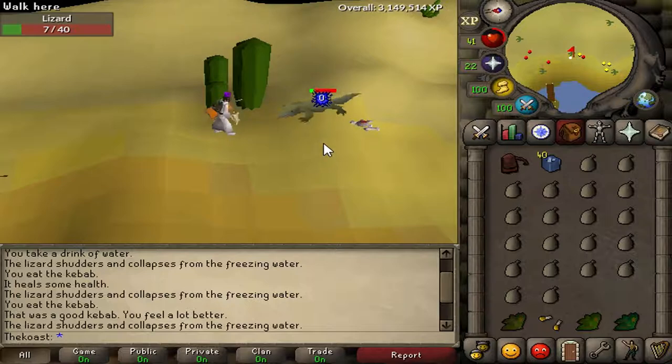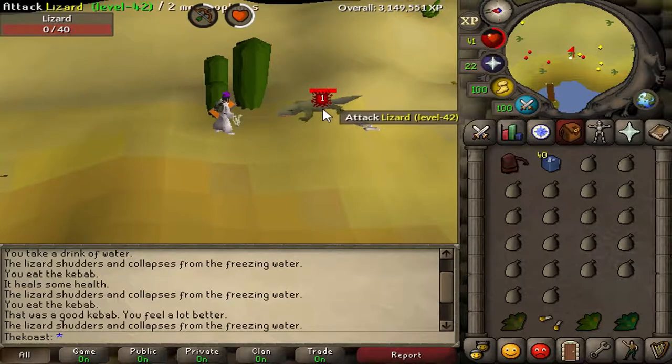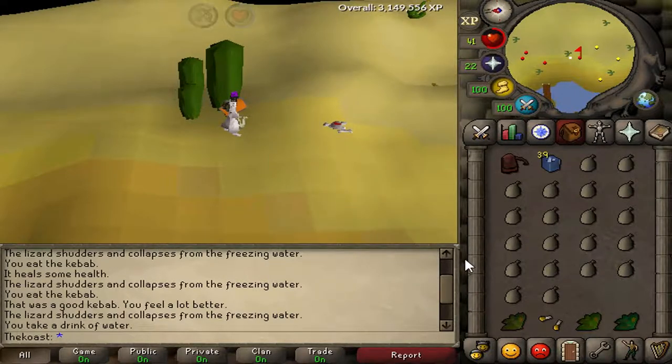So we're going to go ahead and kill it here. Once you kill it, you want to hit it again and go straight for it — one, two, like that — boom, it's dead. You're not taking any damage.